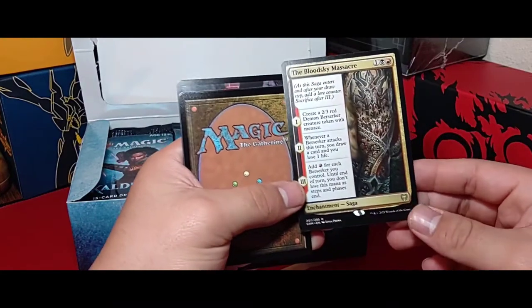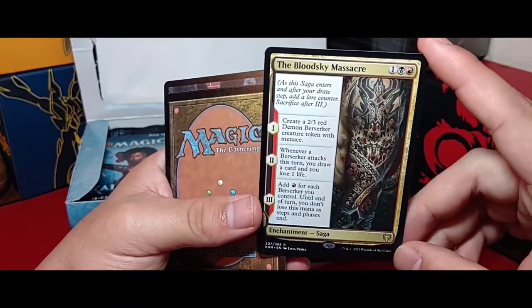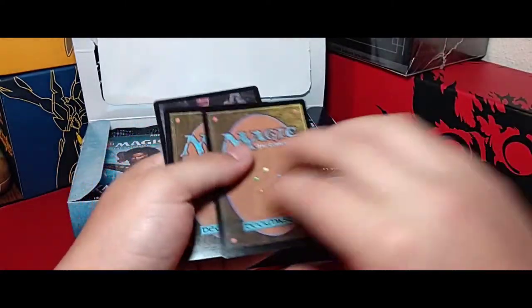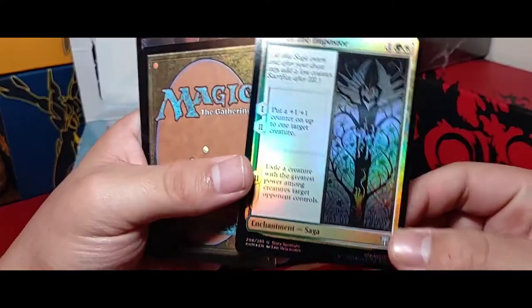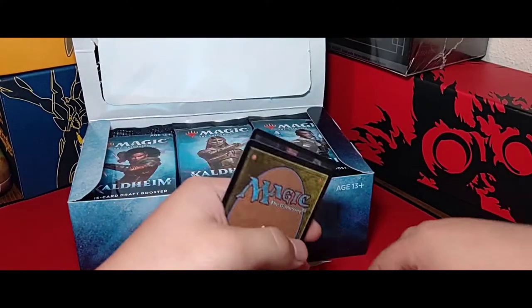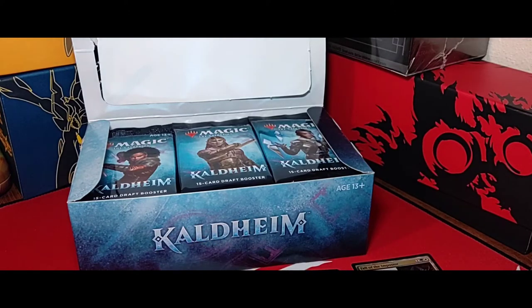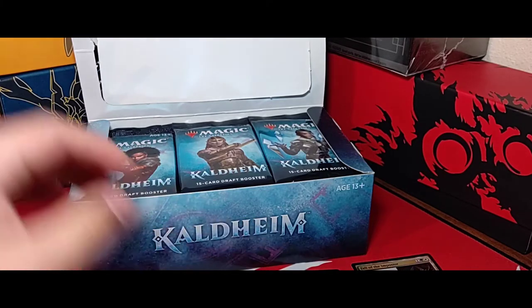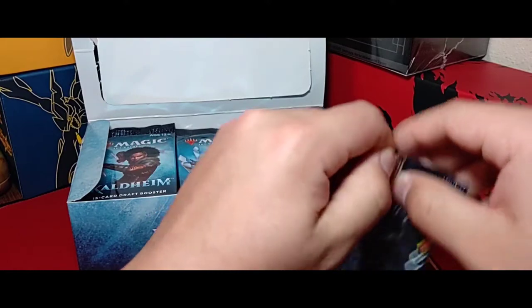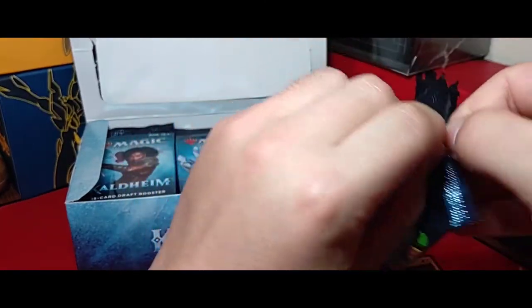A lot of cards feature Viking-like tattoos and runic designs. There's Path to the World Dream — very nice. We'll go ahead and put our rares in one pile and foils in another pile so we can look back at those at the end of the video. I think I'm just going to open them as they come to save time. We have 36 different packs to go through, so I don't want to spend too much time on each pack.